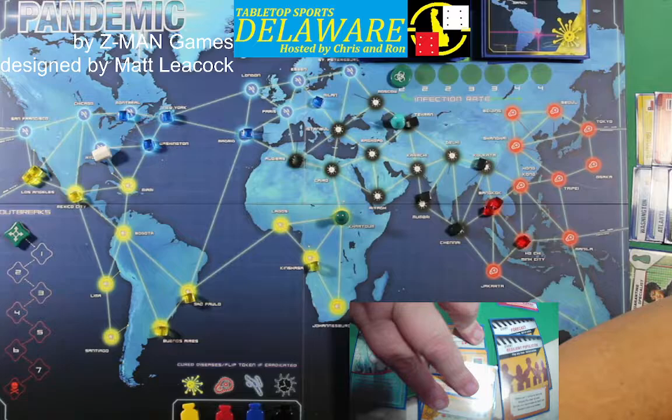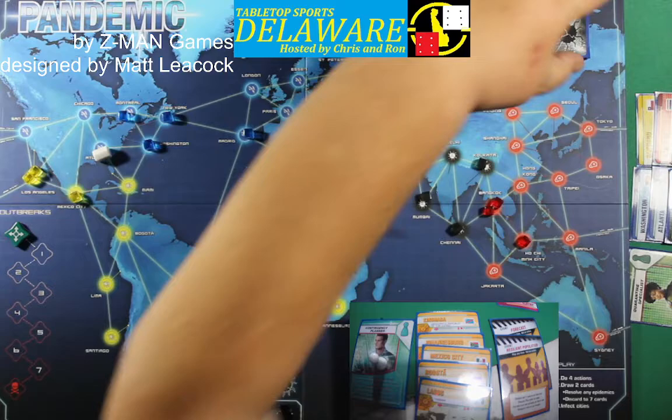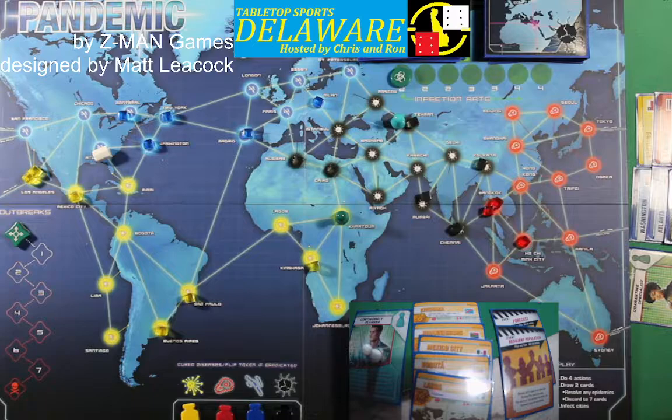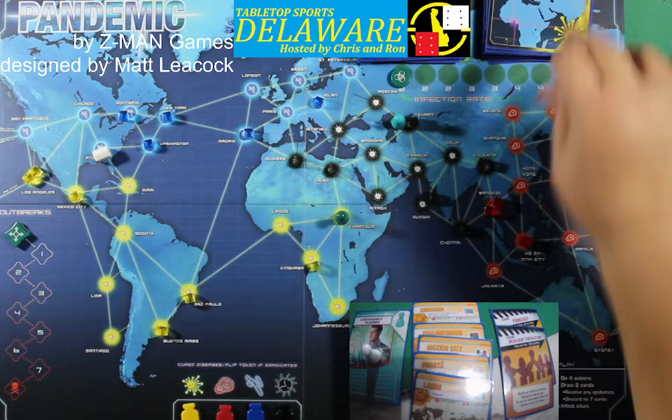Cairo gets one. And actually — the Quarantine Specialist has Tehran, and I can get to Tehran next turn. That's actually good. Second city: Lagos, Nigeria — circle gets a square.